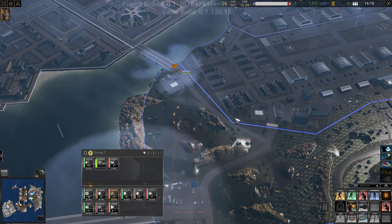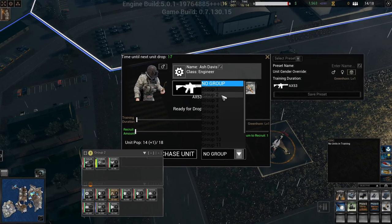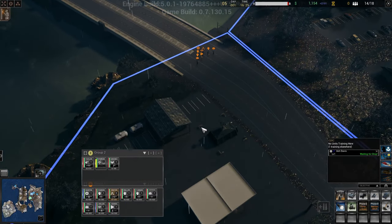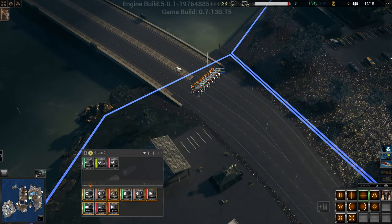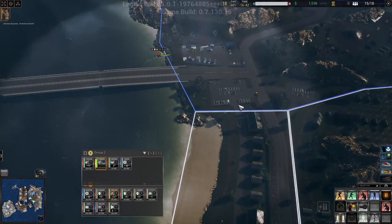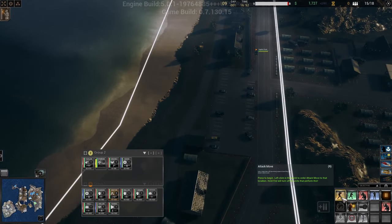We have one there, we want another engineer for group two - purchase - because we're going to need to set up some defenses down here. For now we can probably hold the line here, that would be my expectation. Capture truck, let's put you down here where there's a bit of space.